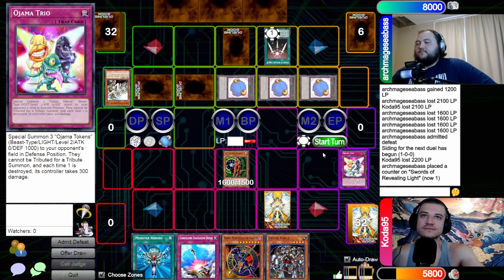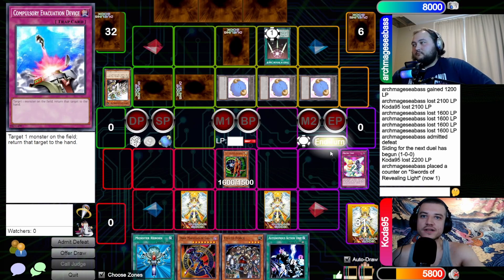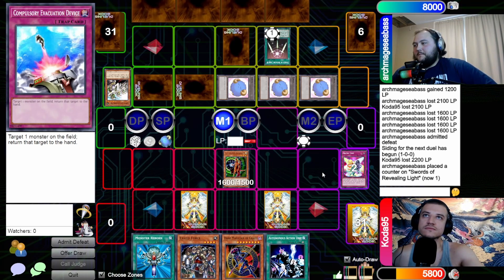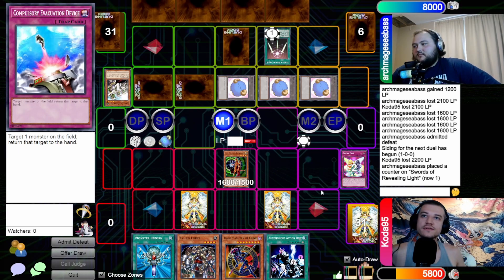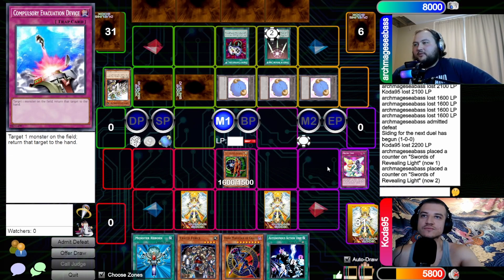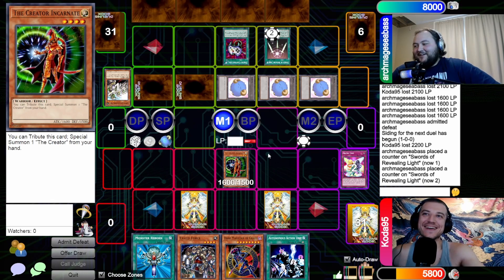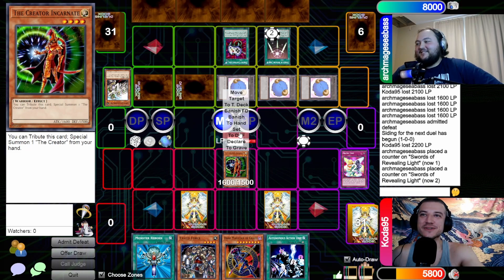Draw, standby — nothing. Main phase, set one and pass. Standby to main — that's two turns on Swords. Activate Enemy Controller, going for the second effect. Tribute the middle token for your Creator. You need to know the button combination. Left, right, A, B? You have to know the combination because it's the anime. Alright, yeah, you're tributing the token.